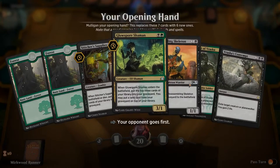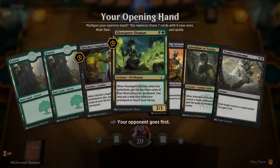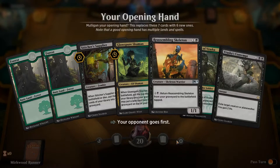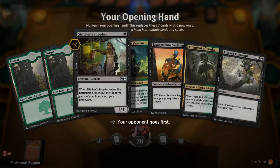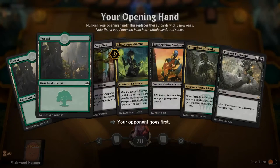They're not just modified planeswalker decks. This is so bad — I'm ditching it! How many cards did we keep? Not a lot. We kept the Attendant of Vraska, which was probably a mistake. A 3/3 for 3 that gains life occasionally isn't that good.